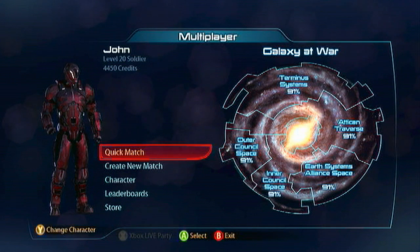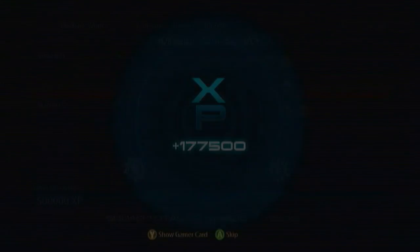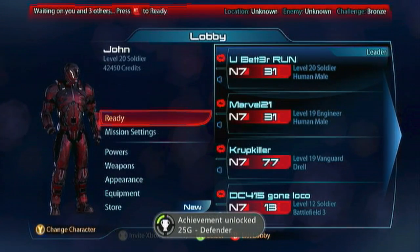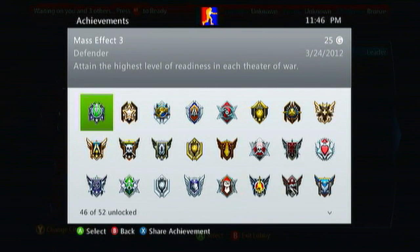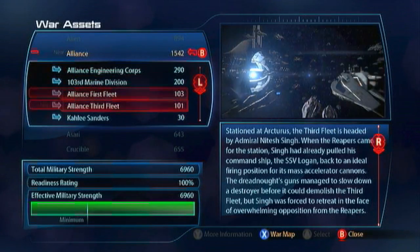Once you have done everything, it's time to jump into multiplayer. As you can see here, I have my Theater of War, which is like all the multiplayer maps, all at 91%, which is pretty good. It takes a while because they're galactic — all of the maps will only go up by 4% if you search by random, but once you hit 90%, it'll only go up 3%. I played three more matches and bam, I got my achievement, Defender, which is the highest level of readiness in each Theater of War. So get 100% on all multiplayer maps.